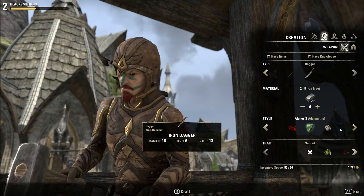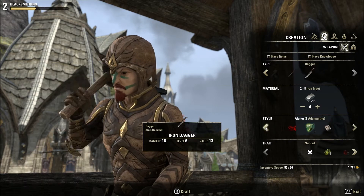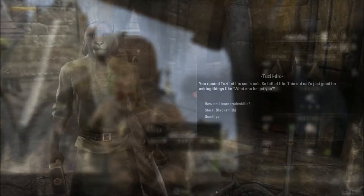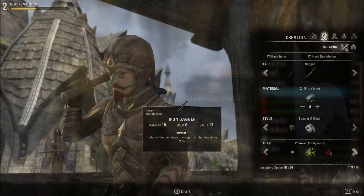You must also choose a style. Style only affects the look of the items. Not all styles are available from the start, and you will be able to unlock more as you discover them.